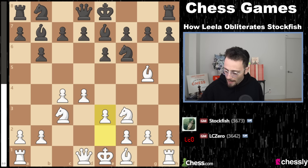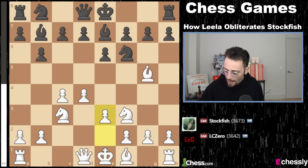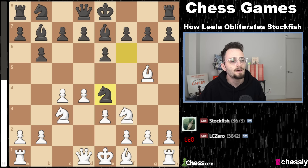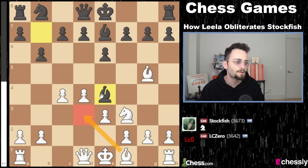White plays e3, and now Black has many choices, but Black plays knight to e4 — a pre-programmed move, trying to solve things early in the game, breaking some principles by moving a piece multiple times. But Black is trying to trade knights and trade bishops. Leela takes the knight, inducing the bishop to come forward. A standard practice here would be to get the bishop off the board. Interestingly, Leela does not take.